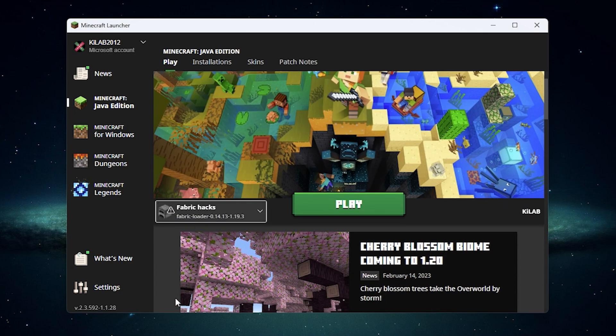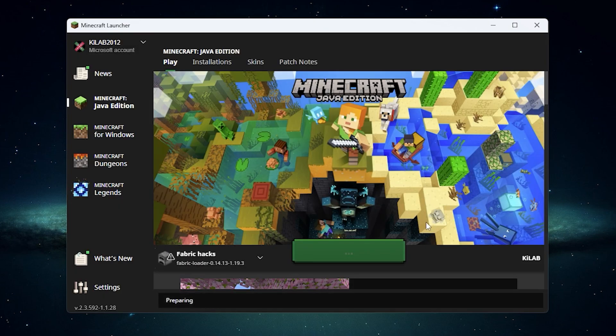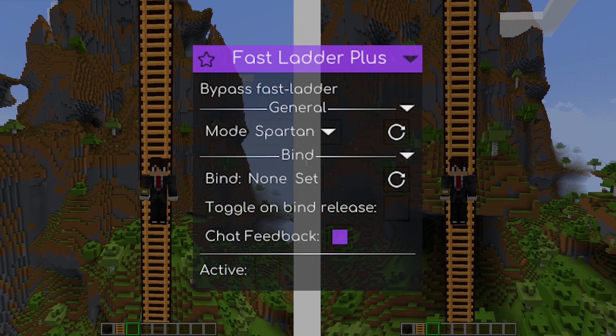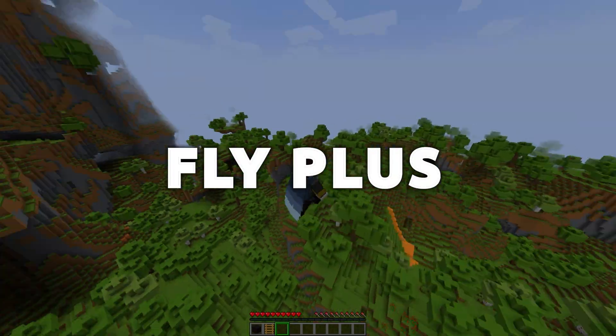Once you load into the game, the default key for opening the Meteor client's GUI is Right Shift. Now let's take a look at a few of the modules that the Meteor Plus add-on adds to Meteor. Fast Ladder Plus: this module lets you climb ladders faster. While Meteor already offers its users a fast climb module, the Meteor Plus add-on version works on more servers. Fly Plus: while Meteor also offers its users a Fly module, Fly Plus has built-in bypasses for popular anti-cheats, which means that the module works on more servers.